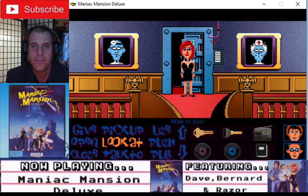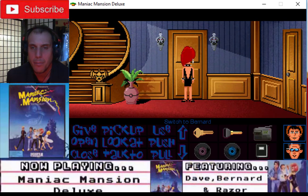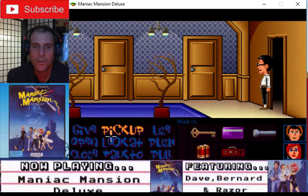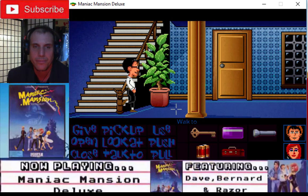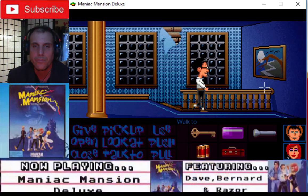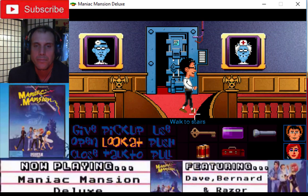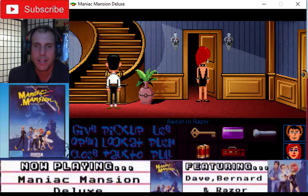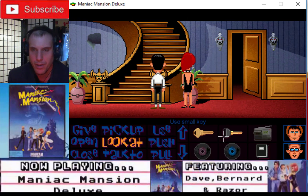Let's go downstairs, all the way downstairs. Now we have to find a way in again. Bernard, get down here. Turn the door. Close door. Razor, get back in there. Let's do the opposite direction, opposite arrangement.